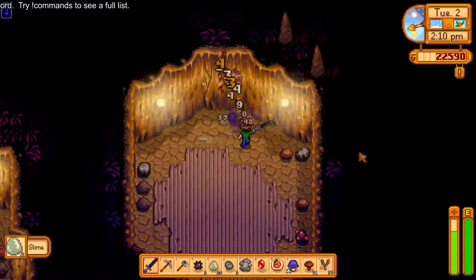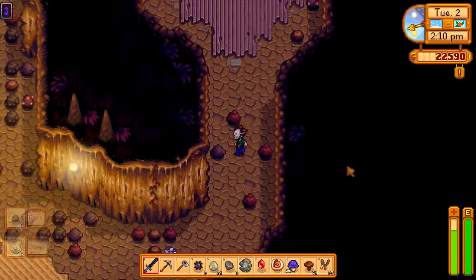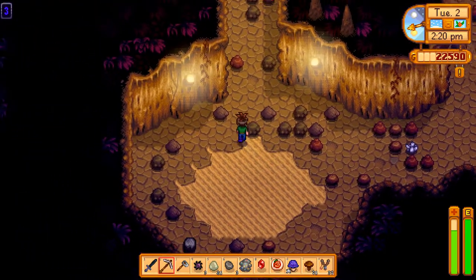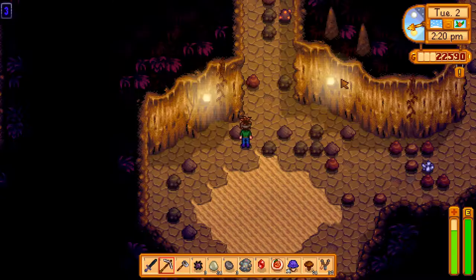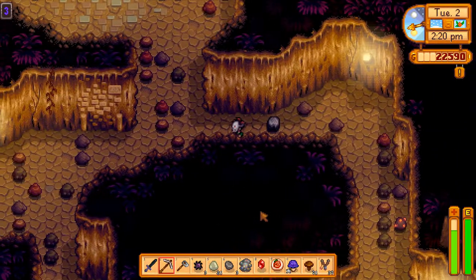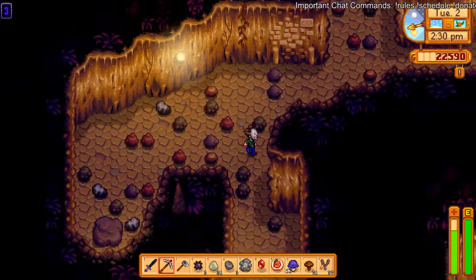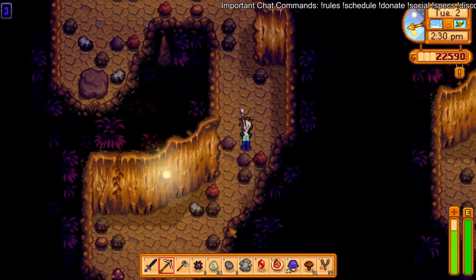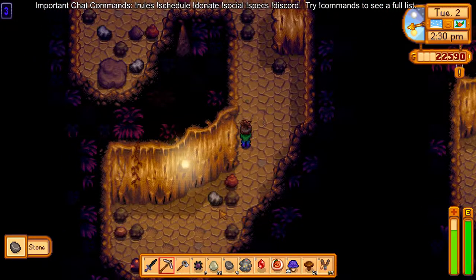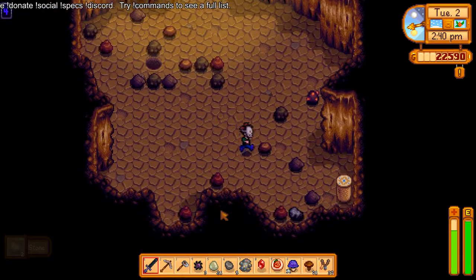Guys, remember when I just barely didn't die here in season one? You gotta decide when you're down here if you're here to get low or if you're here to fight things, but I have ADD so I can't do that. I'm here to get low but I got low in the map to the bottom, you know that kind of deal, but I can't because my brain doesn't work. Once we're millionaires we'll just stair to the floor 100 and get five million iridium.